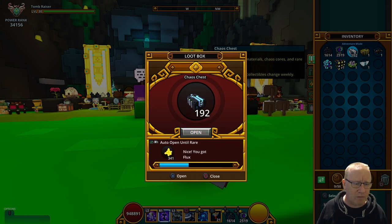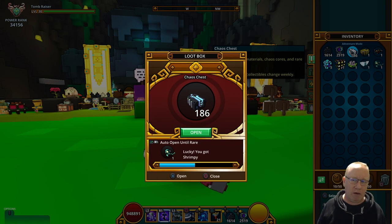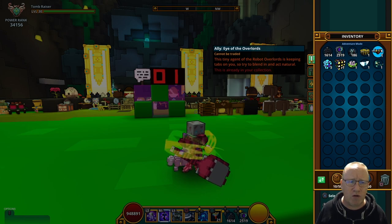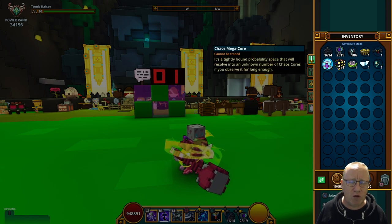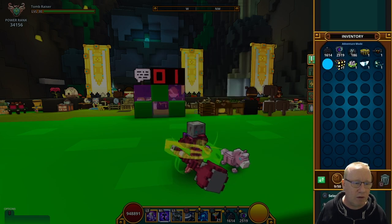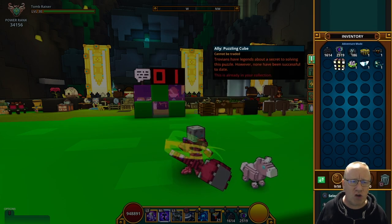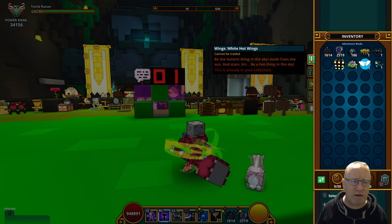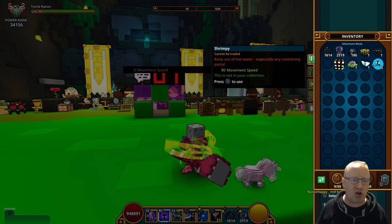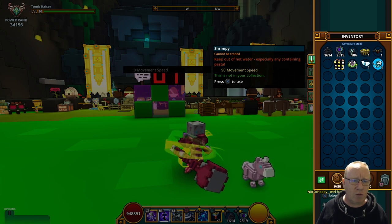We've got another chaos core — we have got Shrimpy, not on a karma! Let's have a look at what we've got: Eye of the Overlords, three chaos mega cores which we might as well open. Got the Puzzling Cube, Floral Fantasy — all these cannot be traded unfortunately — and we have got Shrimpy!